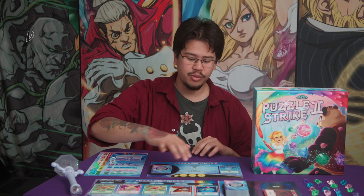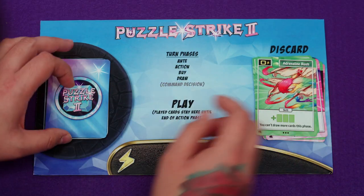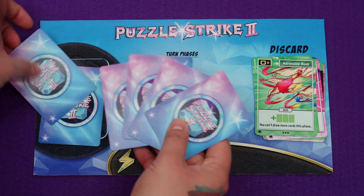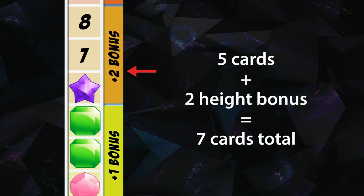After you've bought a card, you move on to the draw phase. During the draw phase, you discard all of the cards left in your hand and draw a new hand of five cards. However, depending on your gem pile, you'll draw some bonus cards. So if your gem pile gave you a height bonus of two, you would draw an extra two cards — seven cards in total.